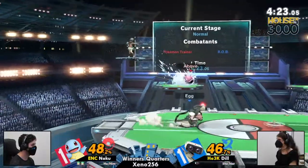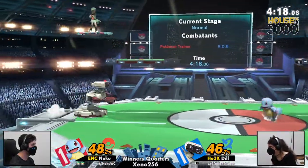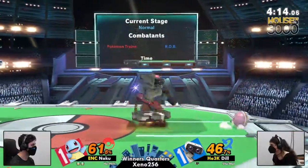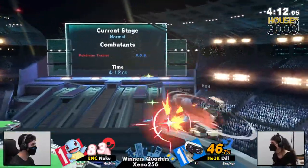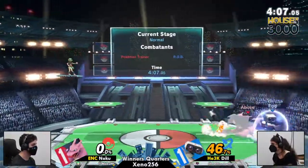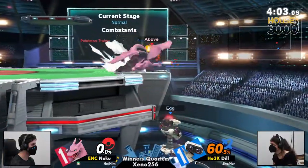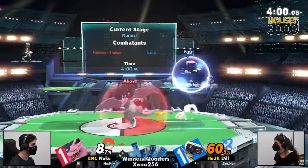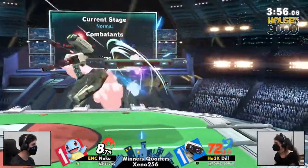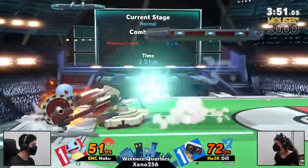I'm used to seeing more mix-ups on it from Dill — just not expecting it. It kind of felt like the same hitbox of Nair each time. Because Squirtle is so small, there isn't much you can mix, right? Because it's so close to the ground, you're either Nairing or not Nairing at that point. The visual cue is enough to go off of each time.